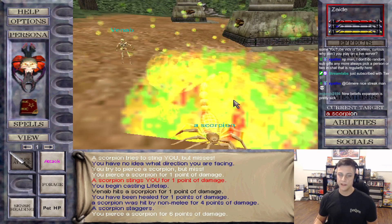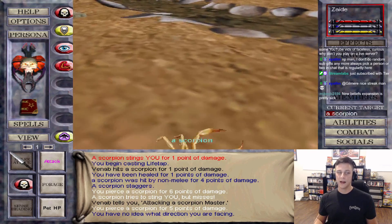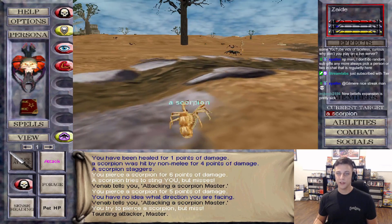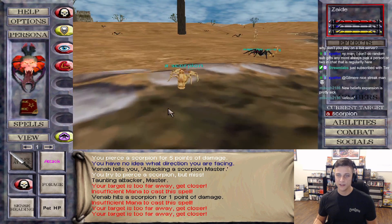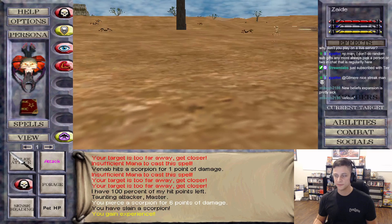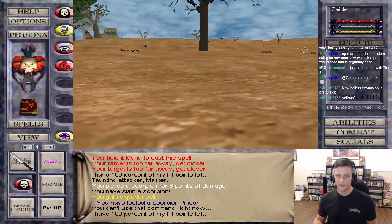I saw they added new shaders for ice so they could make more believable ice - I thought it looked really good. I want to play it one day. Some of the stuff I want to do in EQ I'm convinced is going to have to wait until I'm old and retired, but we'll get there. The dream never dies.